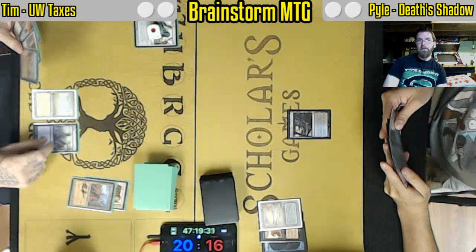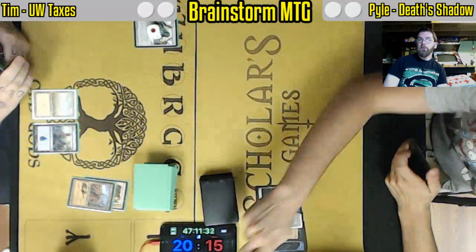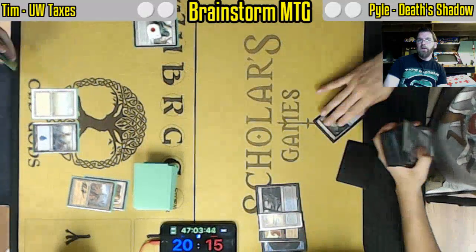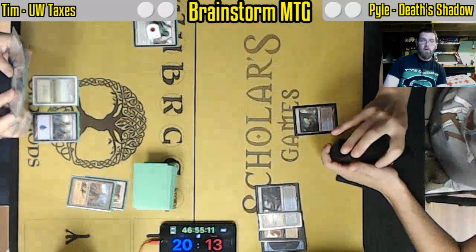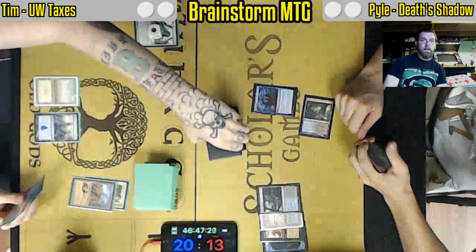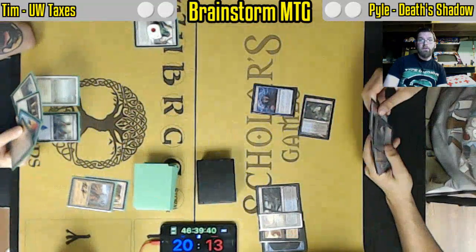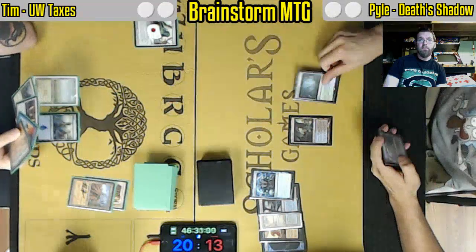Reanimate has become a staple inclusion of the deck and allows you to turn those Street Wraiths into more than just a way of lowering your life total. It turns into a one-mana three or four power creature — another quasi-Delver with a much bigger backside outside of Bolt range. So it really ties together the aggro element, and of course against a large portion of the metagame it does actually have evasion in the form of Swampwalk.